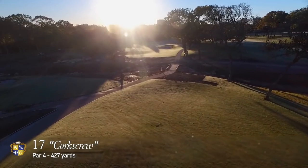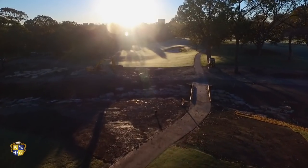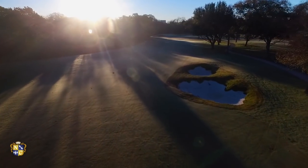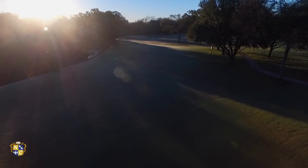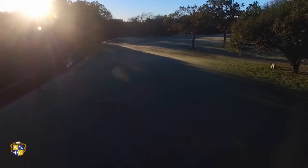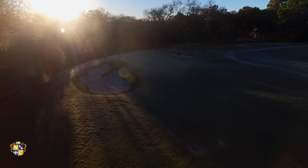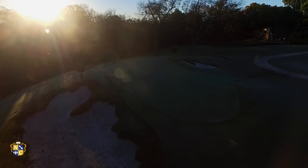The 17th hole is a demanding dogleg right and plays into the prevailing southerly wind. The tee shot is of utmost importance with White Rock Creek securing the left-hand side. A conservative tee shot is played to the left of the two fairway bunkers on the right, leaving a mid to long iron approach shot. The more aggressive line is to flirt with the two fairway bunkers — clear these hazards on the right and you'll have the best angle to the green. The green complex features a slope that allows players to run the ball up to the green. Two bunkers protect the left side and the green generally slopes from left to right. When going for a back pin, remember that any shot long or to the left is in danger of landing in the creek.